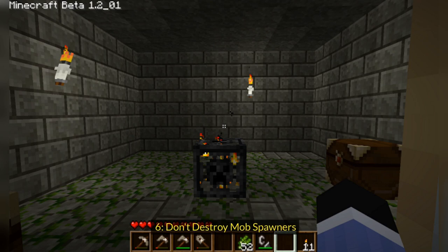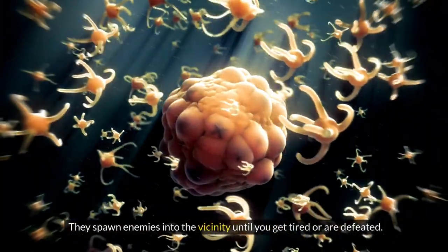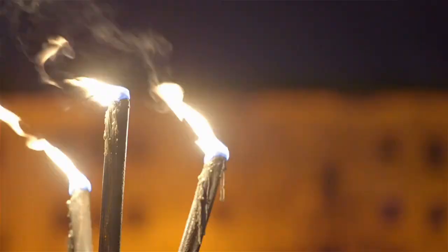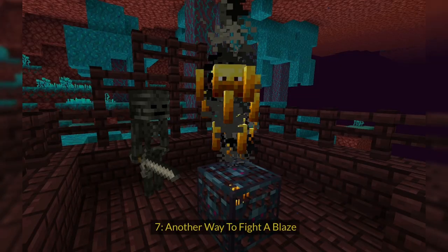Tip 6: Don't Destroy Mob Spawners. Enemy spawners can be extremely frustrating. They spawn enemies into the vicinity until you get tired or are defeated — unless, of course, you are able to destroy them. However, there is another option. Just place torches all around the spawner. Most players put one on each vertical side and on the top of the spawner, but it also works if you place them around the room, since it's about the fact that there's a light source present. Spawners do not respawn, so it will be gone forever if you destroy one.